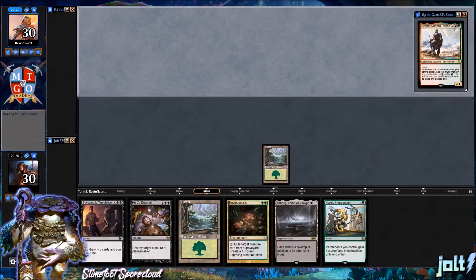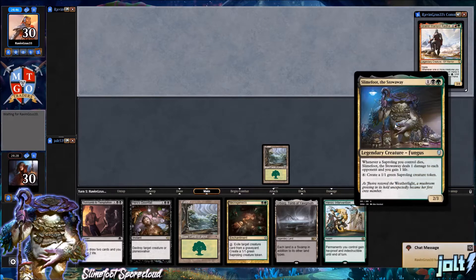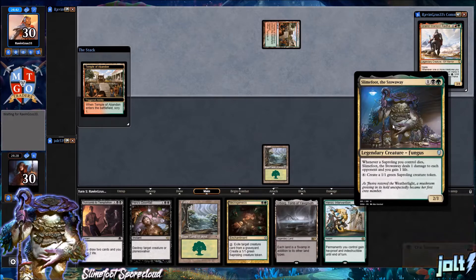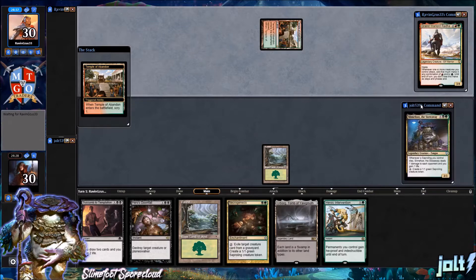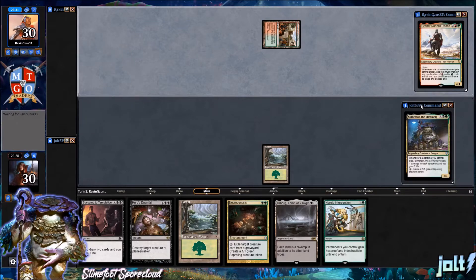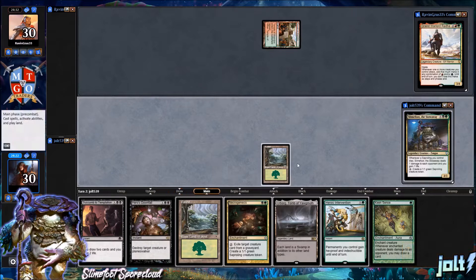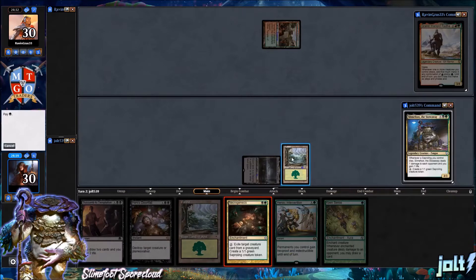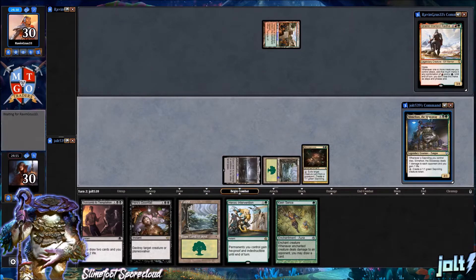Let's get Slime Foot pulled back up and talk about what we've got going on. We're playing Slime Foot the Stowaway — whenever a sapling you control dies, Slime Foot deals one damage to each opponent and you gain one life. This is really important: Slime Foot says it *deals* damage, not life loss like Black normally does. Blood Artist and Zulaport Cutthroat make opponents lose one life and you gain one life. Let's get down Herb Board, go for Necrogenesis, then pass.